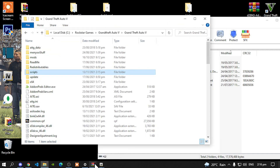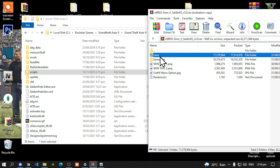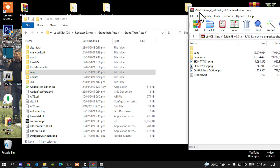We have finished completing installing Add-on Peds. Now next we are going to be installing the Sims 4 Female Ped Mod. To install this mod, we've got two peds. One ped is Lana and the other one is called Samantha. We're going to be installing both of them.